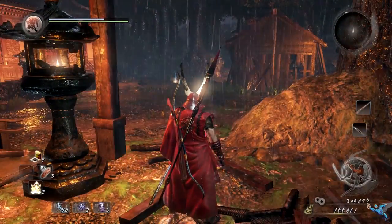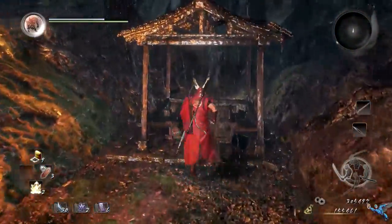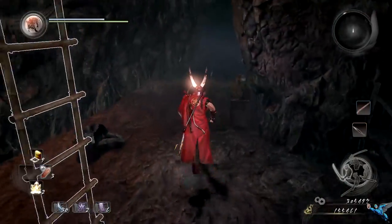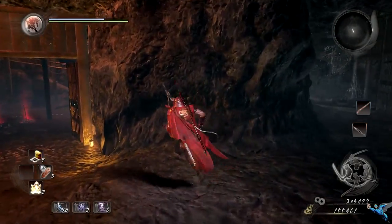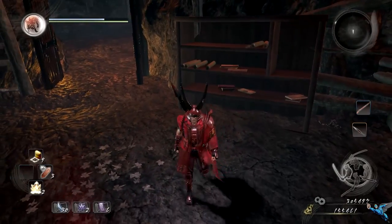From the fourth Kodama you can take a ladder down, go around the corner, and head all the way down. There are a couple of yokai down here so be prepared to fight those. Head down the path until you can make a left and enter the door — that's where a yokai will be. Right around the corner on the shelf is where the fifth Kodama will be.